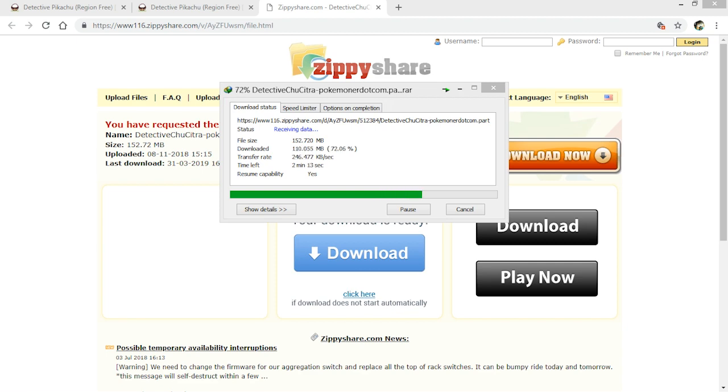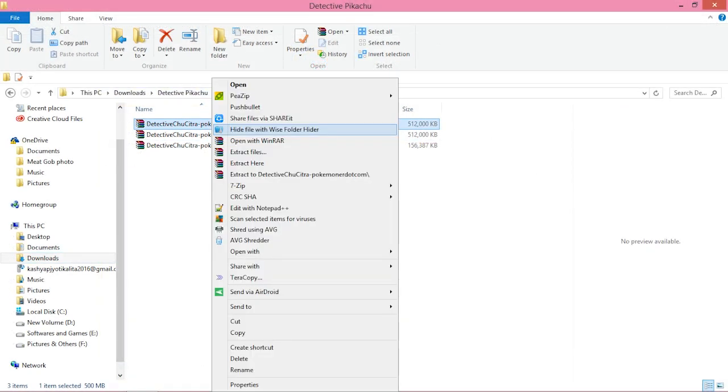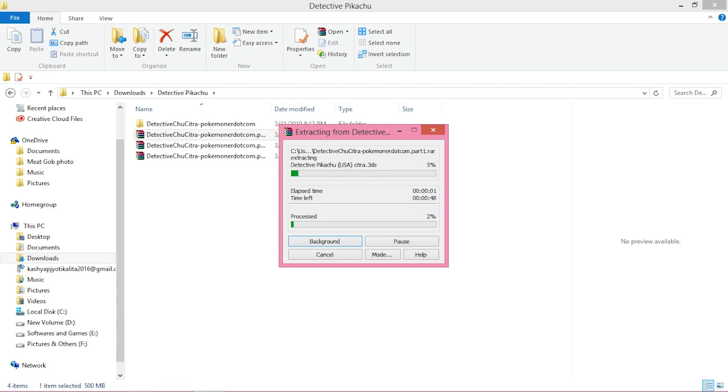Once you've downloaded all the parts, go to the directory where the files are downloaded. Click on the first part and click Extract Files. If you do not have WinRAR, download it — I'll give you the link in the description. As soon as you click Extract Files on the first part, the WinRAR window will pop up and it will extract all three parts automatically, just like extracting any normal compressed file.